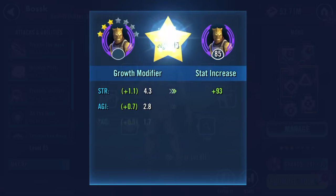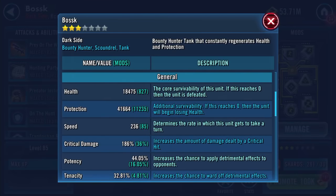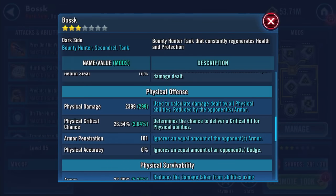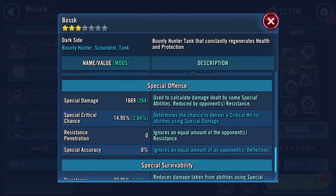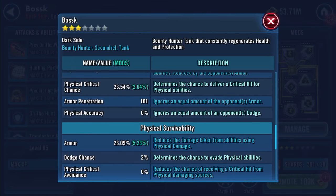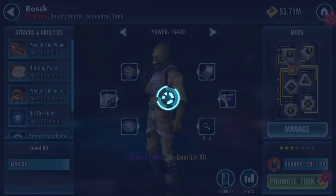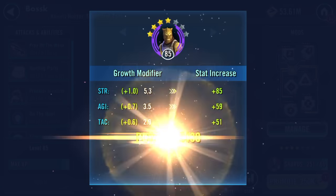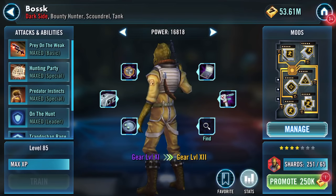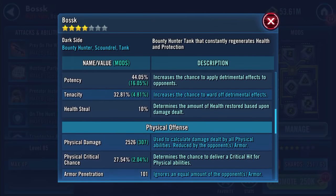What does promoting do? Three-star Bosk: speed up to 236, health 18,475, protection 41,664. Physical damage 2399, 26.54% physical critical chance, 101 armor penetration. Special damage 1669. So we've got 61k now on the combined health and protection, speed remains at 236.